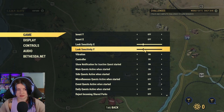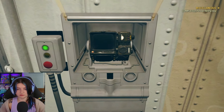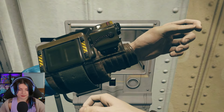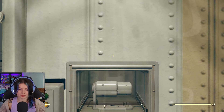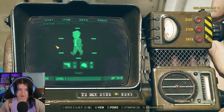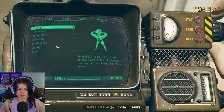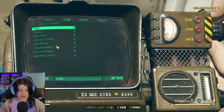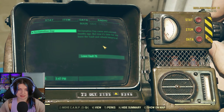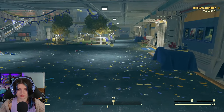Okay, for some reason this is super buggy. This is our Pip-Boy. Yep, okay, we got that. There we go — it has all the information, our status. How do we switch between the tabs? I guess we can just click it. Reclamation day came and passed — it's time to leave the vault and rebuild America. So that's what we are going to do.